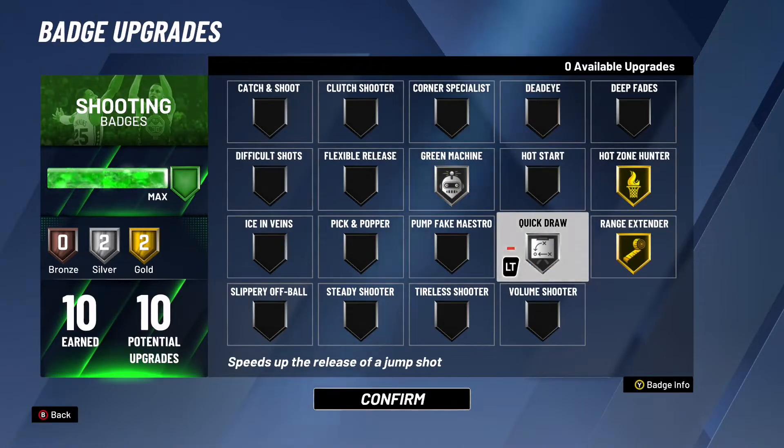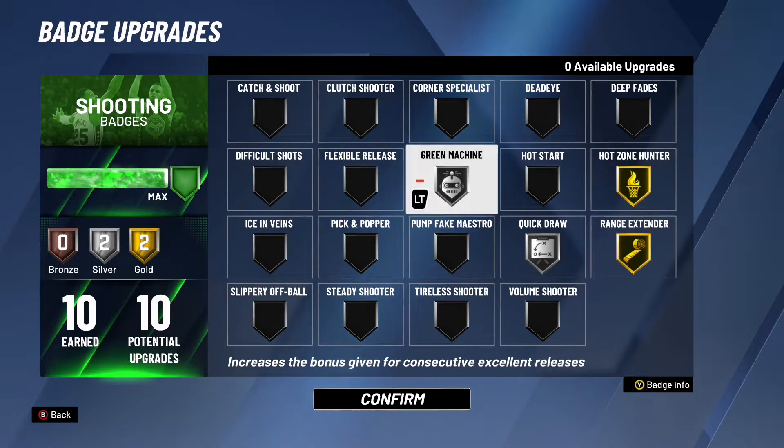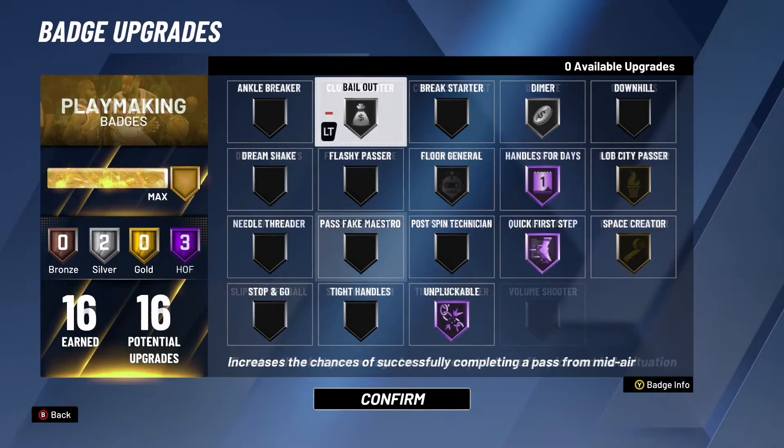I'm a two-way slasher so I only get 10 of these. I got hot zone hunter on gold, ranger stand on gold, quick draw on silver, and green machine on silver. I shoot straight greens with these badges. For my playmaking badges, I got bail out on silver, dimer on silver, hall of fame handles for days, and hall of fame quick first step.